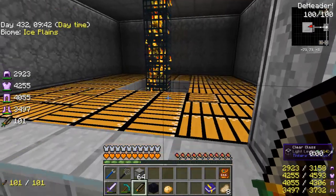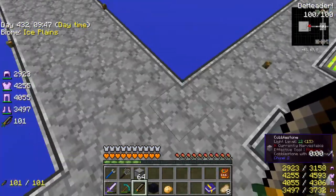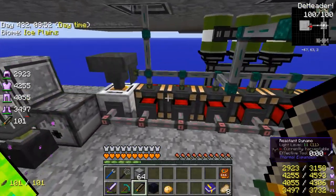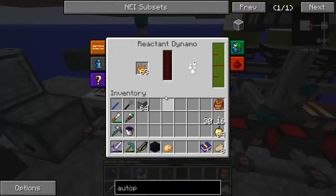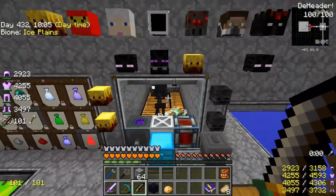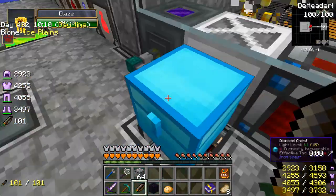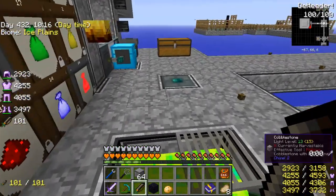I need the blaze powder to generate the reactant dynamos — I'm running blaze powder and I was running low on them. So I've turned off the water inside, went inside, got rid of the water, and now the blaze are coming down and I've got tons of blaze rods now. So basically, that is what I've been doing in between episodes.